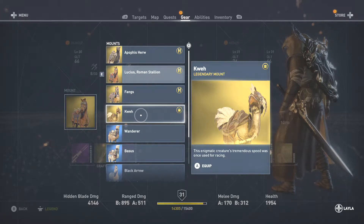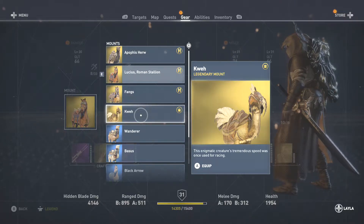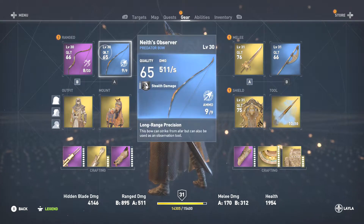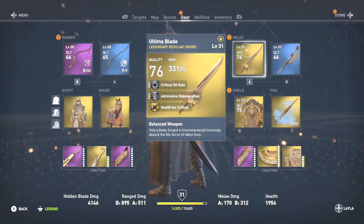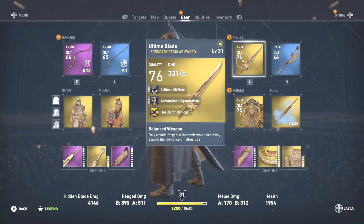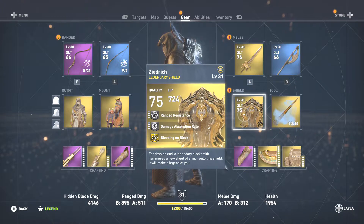I'm going to rate this a five star — no ifs, ands, or buts. If anybody's questioning a four star or lower, you're deeply mistaken. This is amazing. We also had an Ultima Blade as well — that's a level 31 right there. And we also had the Zedric Legendary Shield. This looks wicked cool, folks — absolutely incredible.